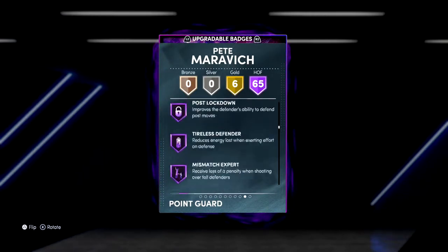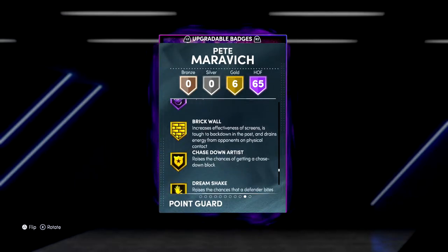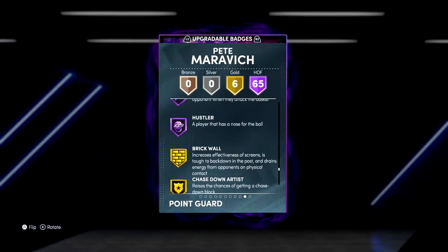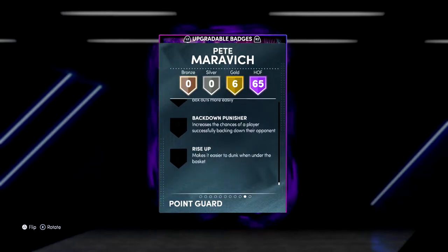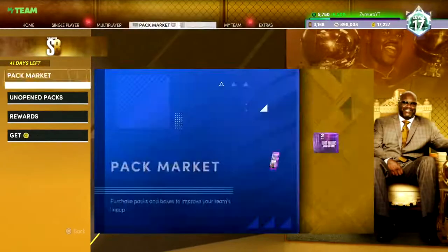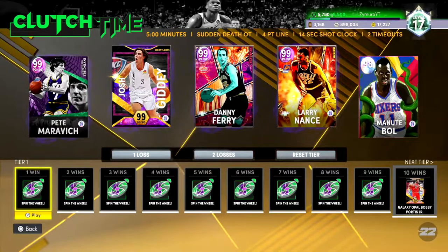The only badges he's missing — he has Hall of Fame everything, but then he has gold post player, tight handles gold, that's actually a little strange. Chase to Artis and Brickwell, that's okay. Dropsaber, putback boss, lob city, rim protector, hook specialist, backdoor, push, or rise up. He's not missing many badges and I'm not very concerned. I could apply them if I want to keep using him on the team.